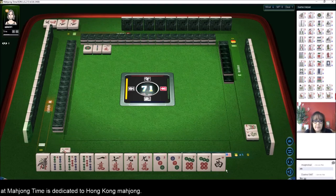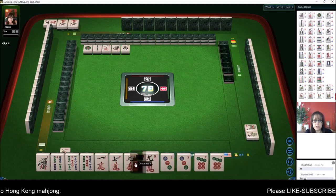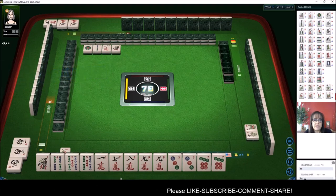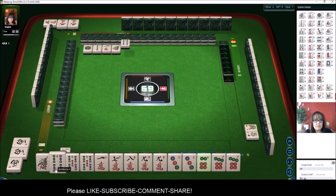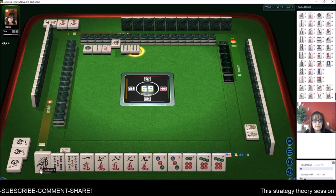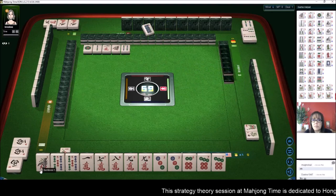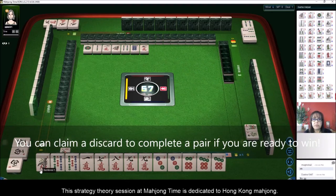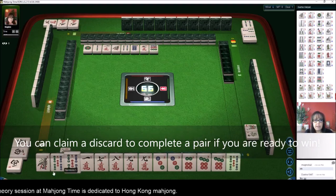We just need the right tiles at the right time. We do need a pair in here — we are north seat and we have one flower, so that's not going to give us any score. Let's get rid of the four bam, and the one bam could go next. We still need another pair, but you can call for your pair. Sometimes it feels awkward sitting with one tile, so I try not to do that, but we can pong.